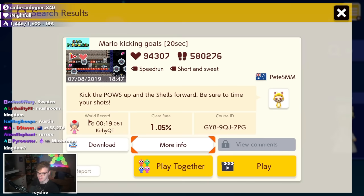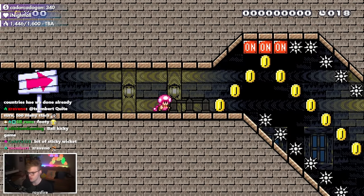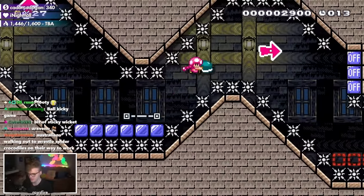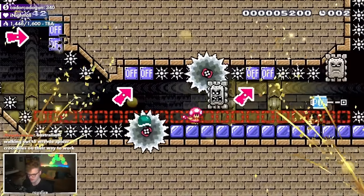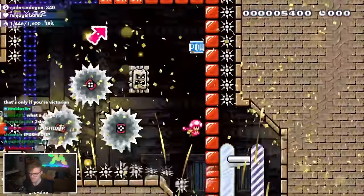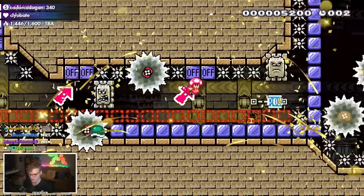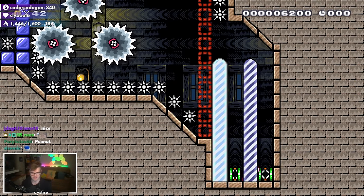Australia brings Mario Kicking Goals — a little footie. It turns out to be a speedrun level rather than a soccer game. I remember spending about 30 minutes on this level when I was new to Mario Maker and trying harder levels for the first time.